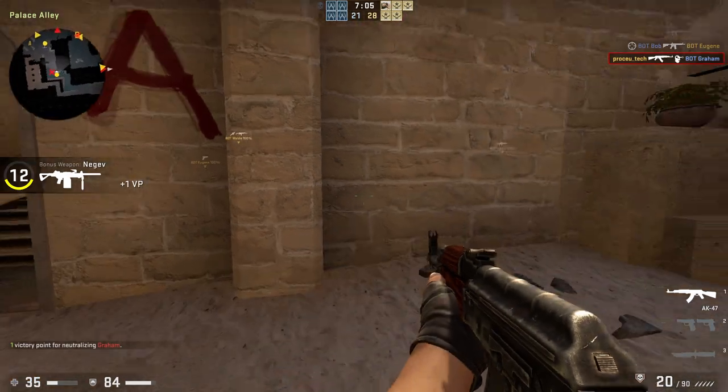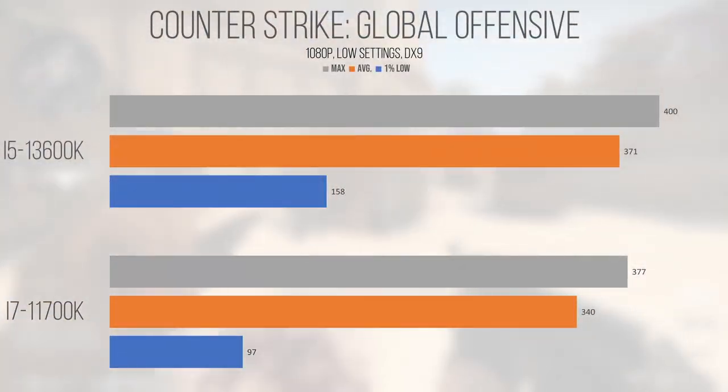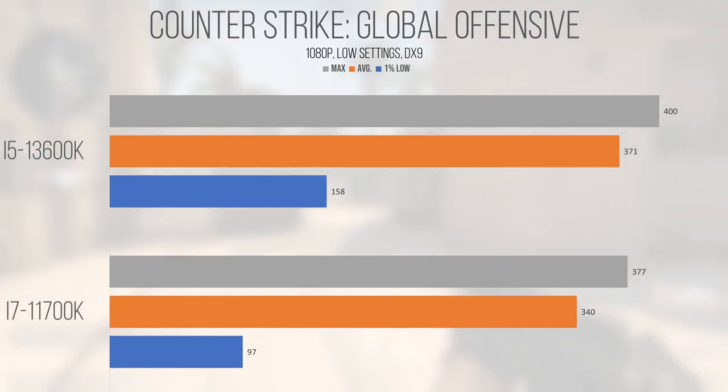Our next game is soon to be outdated, but in its current form it's still a great benchmark to test single-threaded CPU capabilities. Because CSGO is written using the older and more fragmented DirectX 9 API, it's just less efficient at taking advantage of newer hardware or design concepts. At the test settings and resolution, the 13600K returned an average and 1% low of 371 and 158fps respectively, while the 11700K scored 340 and 97fps. The average performance is a notable improvement, but an extra 30fps when you're running at over 300 isn't going to make a huge difference. It's hard to justify once you get to this class of hardware.